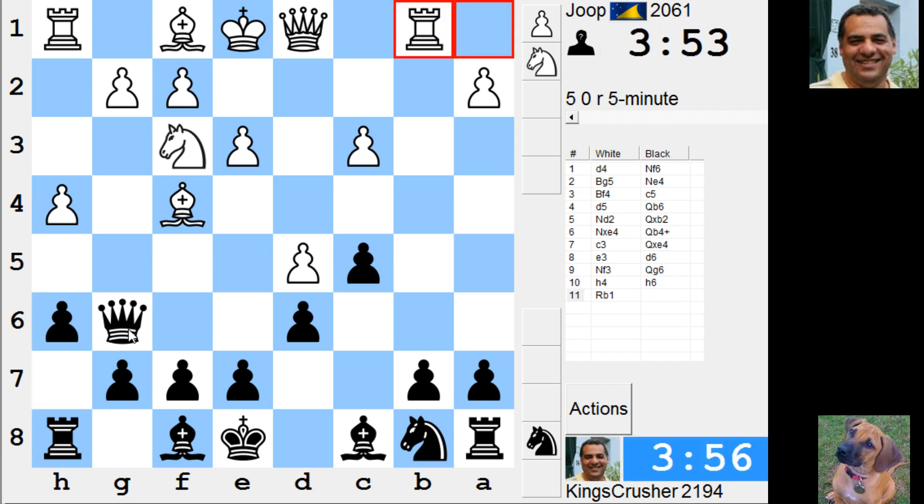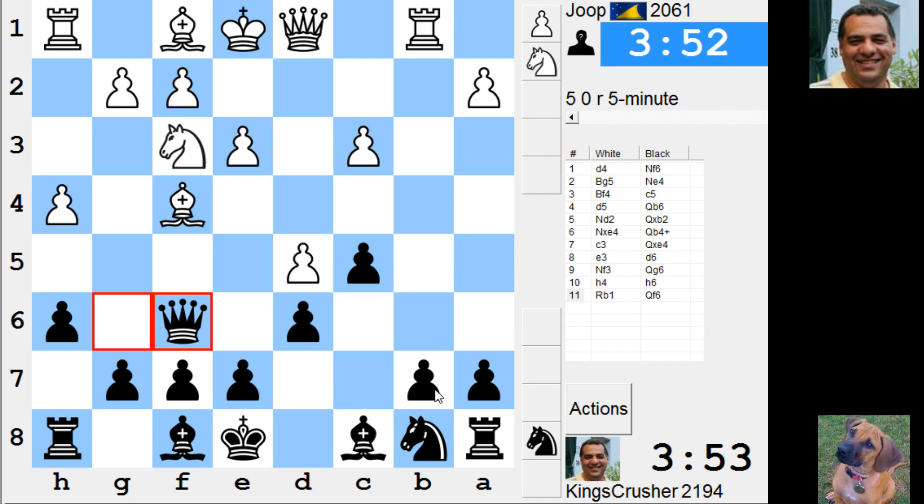So Qf6, g6, alright - I'm not on c3 anyway. What does he do here? So g6, Bg7 coming up, Bb5, Nd7. I'm not sure I need to play a6 at the moment.